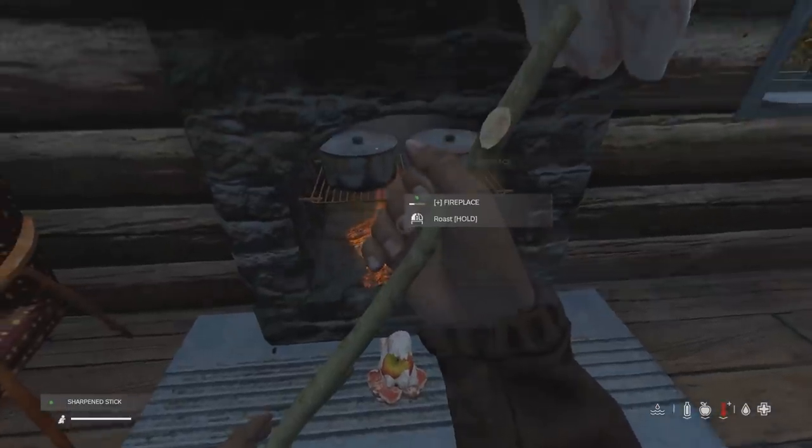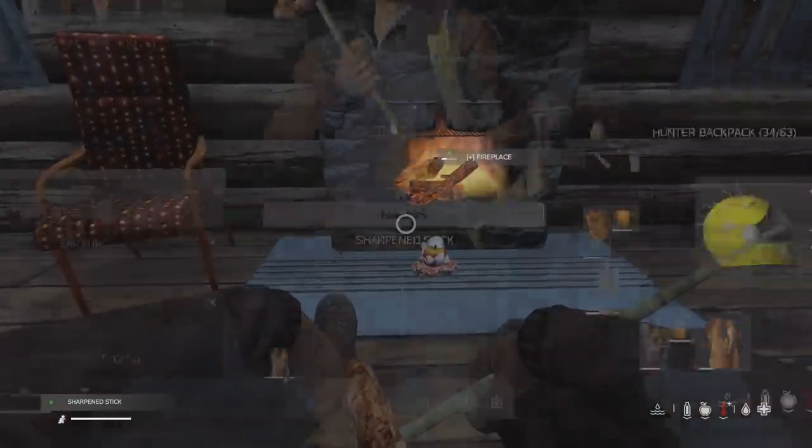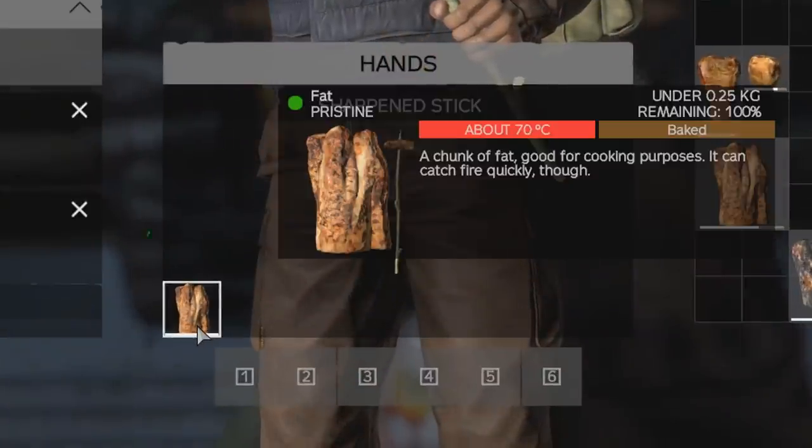But if you do want to cook fat because it's very beneficial, use a sharpened stick as it retains 100% of the nutritional value.